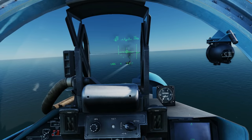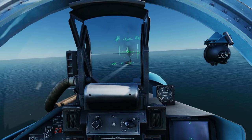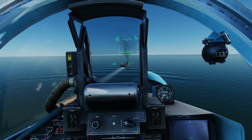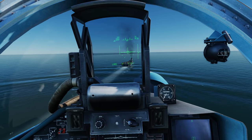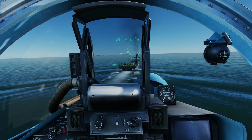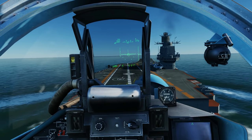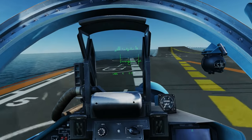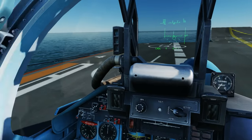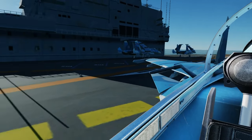Now you're descending again — power on. Add a little power, tiny bit of alpha. Don't adjust your alpha — you only adjust your power. Pretty much down there. The last thing I did was go to full military power just in case I missed it, which means I could go around again. That was pretty good. It wasn't a very clean landing, but everything there essentially worked.